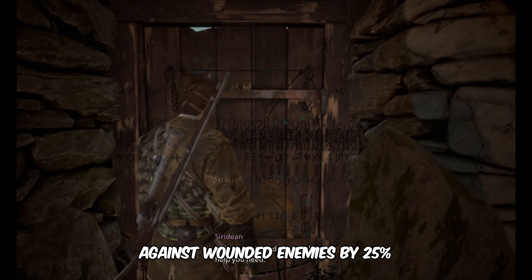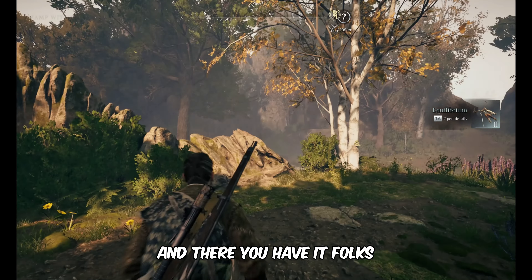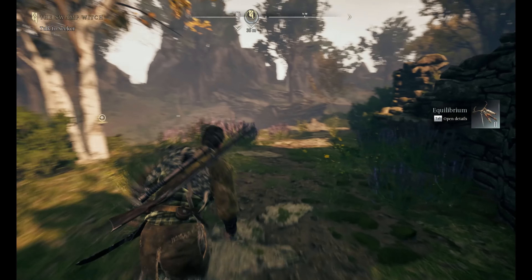Open the box on the table to collect Equilibrium. It will increase the damage against wounded enemies by 25%. And there you have it, folks.